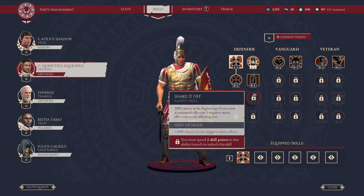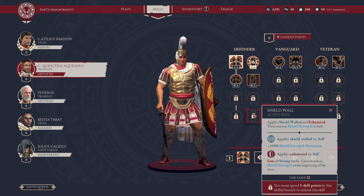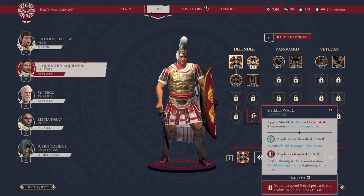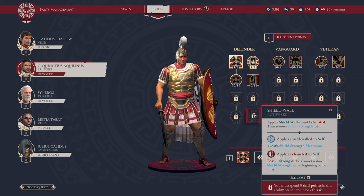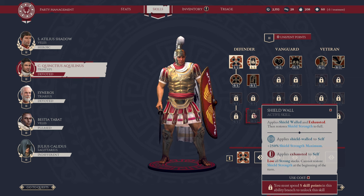From there, we have passive Shake-It-Off: 20% chance at the beginning of your turn to automatically cure one negative status effect currently affecting you. When upgraded, it's plus 30% to remove a negative status effect. This is an awesome move — if you're going for a pure tank character, you'll want to pick it up as soon as possible. And finally, we have Shield-Wall. This applies Shield-Walled and Exhausted to your character, increasing your Shield Strength by plus 250% maximum — a big buff. But then you become Exhausted, lose all Strong Stacks, and cannot restore Shield Strength at the beginning of the turn. You can only use it once per engagement and need 5 skill points in the tree.